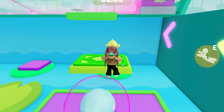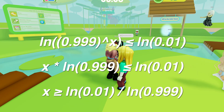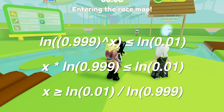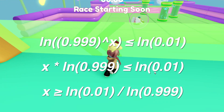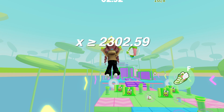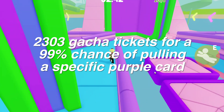Solving for x is a little bit tricky because we need to use a logarithm to deal with the exponent. You can use a calculator, but I'm going to leave the steps on screen. We take the log of both sides — log of 0.999 to the power of x, and log of 0.01 on the other side — simplify, then divide by log 0.999, and plug it all into a calculator. What we get is 2302.59. Since we can't have a fraction of a pull, we round up to the next whole number. So we can say it takes 2,303 gacha tickets to get any card with a 0.1% pull rate.